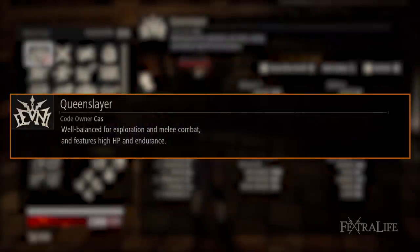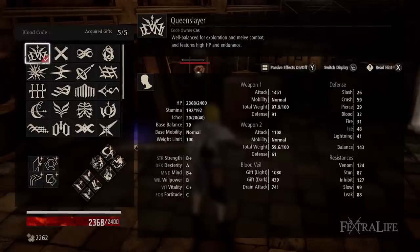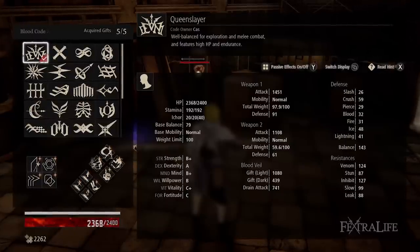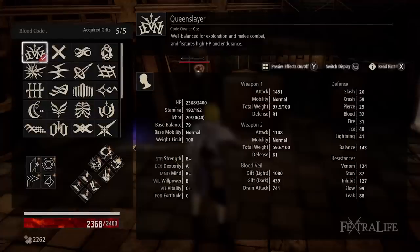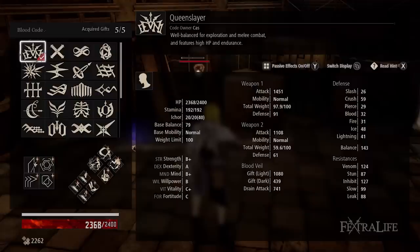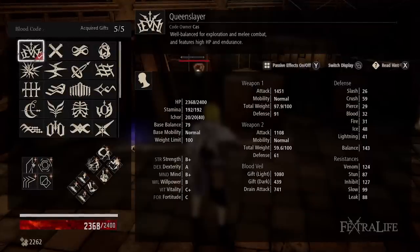Once you finish your own personal memory, you'll gain the Queenslayer bloodcode, which is perfect for this build. It features both good dexterity and mind scaling, and has enough of the other stats to use all the buffs we want. It also contains the best buff in the game in Final Journey, but even without this buff, it still outperforms any other bloodcode for a dexterity based halberd except Scout. This means you'll be doing near maximum damage even when you're not using Final Journey, and that's just the icing on the cake.